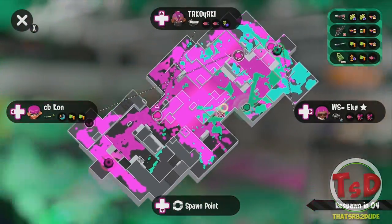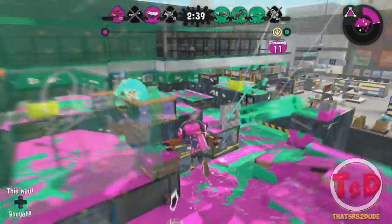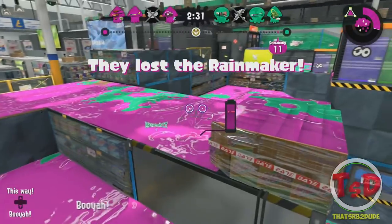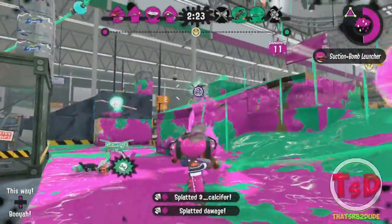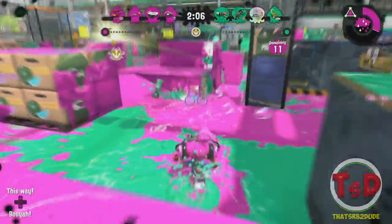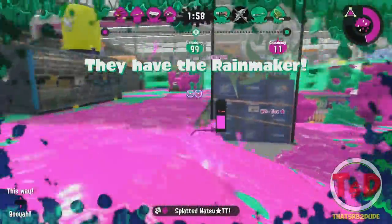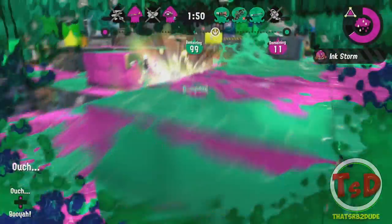Talking about the Special Gauge changes — Splat Chargers in general: the Splat Charger, Splatterscope, Firefin, and Firefin Splatterscope have all gone up by 10. The Splat Charger and Splatterscope are now 200 ink for the Stingray, and the Firefin Splatterscope is now at 210. Honestly, I don't feel like that hurts these weapons too much, because if you're fully charging your shots and painting over enemy ink and uninked areas, you'll get your Special pretty fast. For the Enperry Dualies and Kensa Dualies — the Enperry Dualies have gone from 200 to 220, which gets rid of the Inkjet spam since Enperry Dualies were known for getting Inkjets too fast.